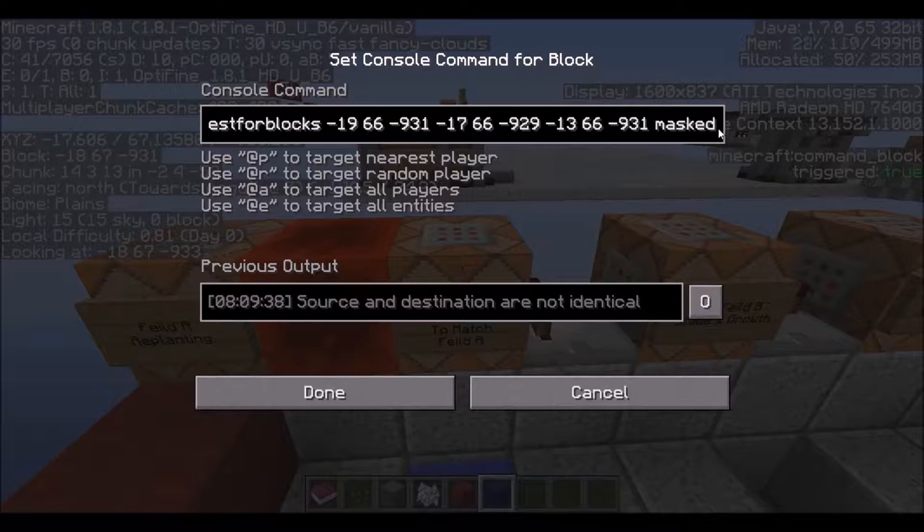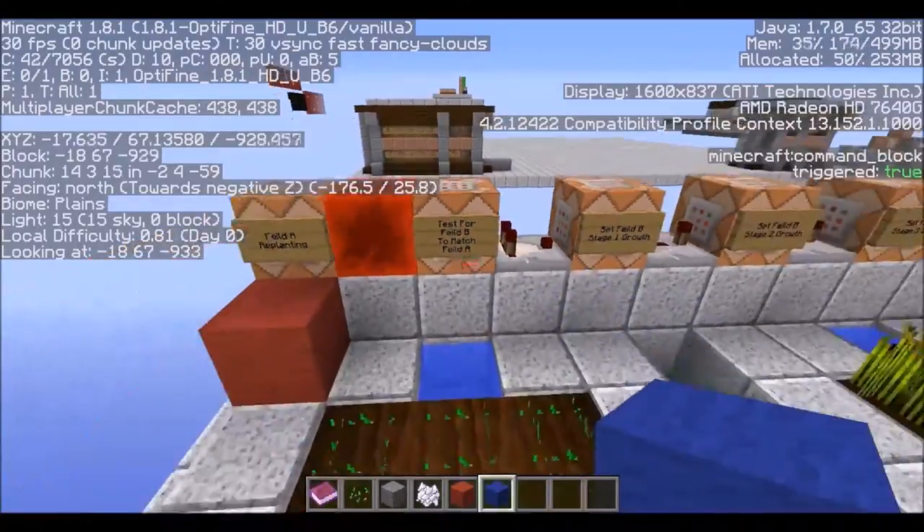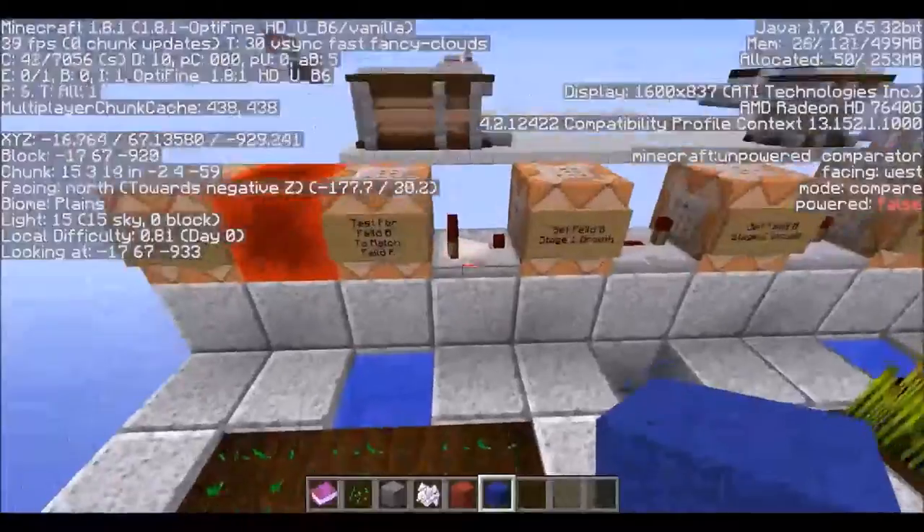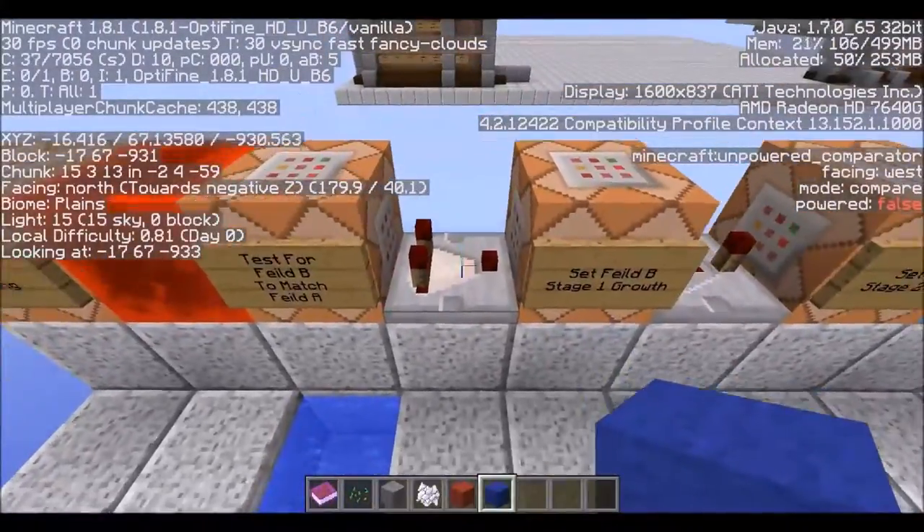Right here all you need to do is choose either 'all' — to ask it to look for all blocks to match including air — or 'masked', which means it's just looking for non-air blocks, all blocks that aren't air, to match. Once it gets a confirmed signal on that, it will just send a signal through this comparator.